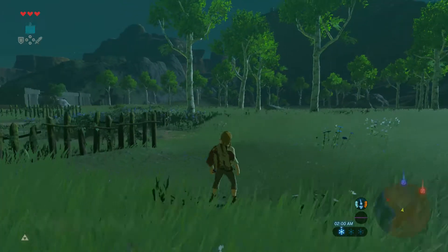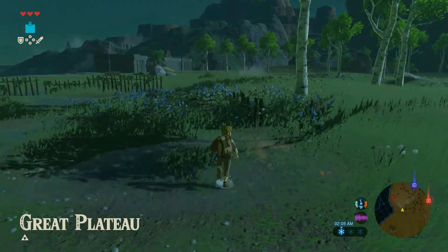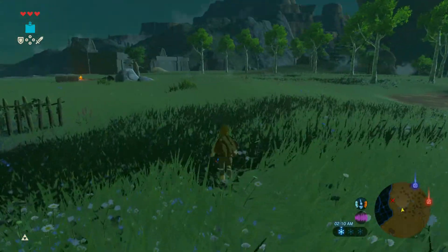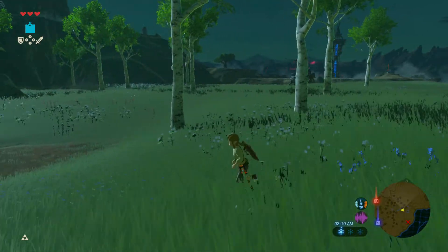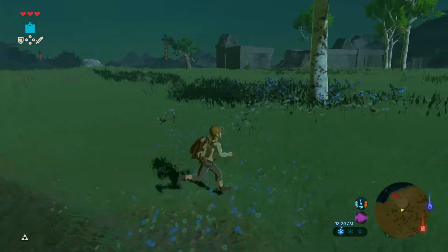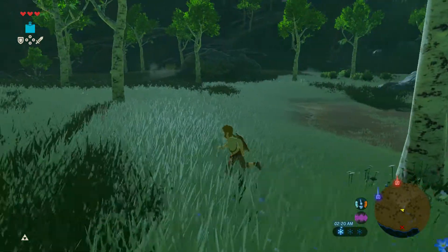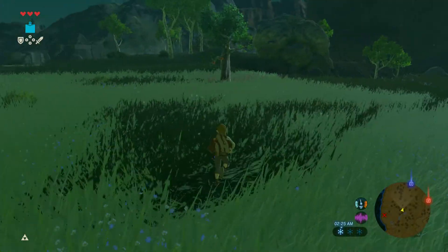We're just gonna go ahead and probably avoid these guys if we can — I didn't really see them at first. I know the old man's hut should be around here somewhere. I thought it was right here. Oh, I think I see it up there actually. We'll go to the old man's hut — we'll get another axe in there, maybe a pot lid or extra shield.